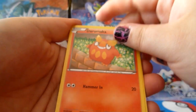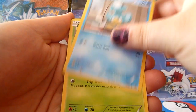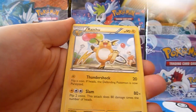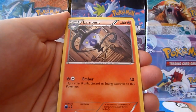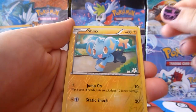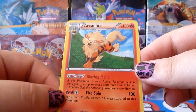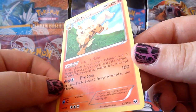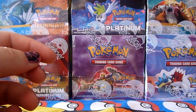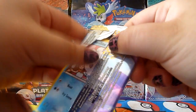Let's see what we have. Darumaka, Elgyem, Panpour, Seedot, Riolu, Cyrus Trainer, Raichu, Lampent, Shinx Reverse — which is very cute, it's a common but still. And the rare: Arcanine. Sweet! It's a regular rare, but I really needed that card — I hadn't gotten it yet. Awesome. One step closer to completing the set. It's always good.